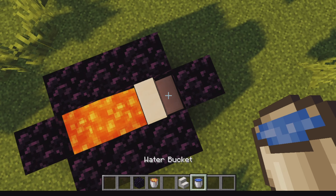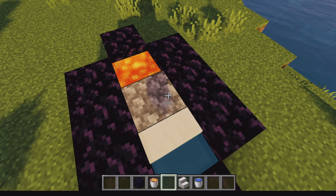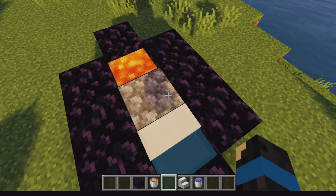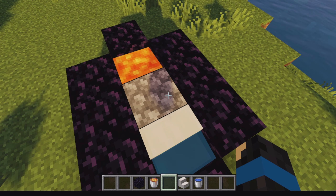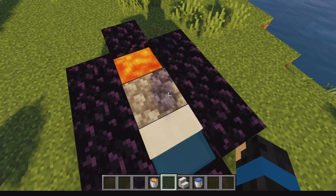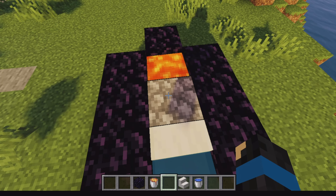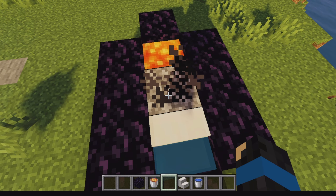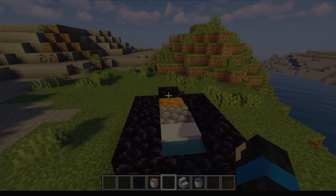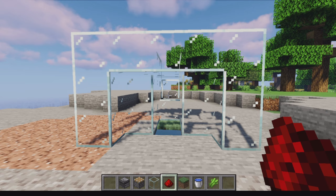In this tiny gap put some water and there we go, cobblestone is formed. The reason why we're using obsidian is because when we automine using the automining glitch, we don't accidentally mine the other blocks that are holding everything together. Once you break the cobblestone you can keep on mining, which means you can stay AFK forever.